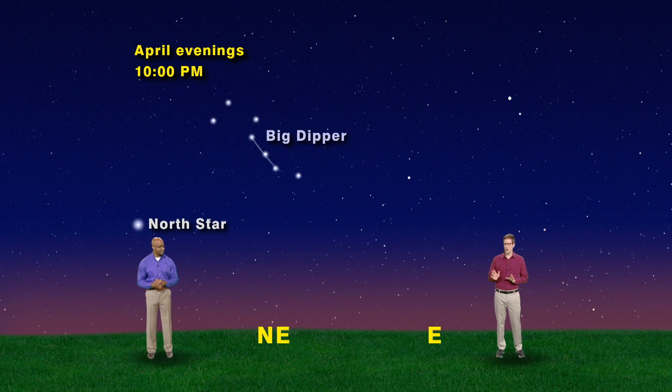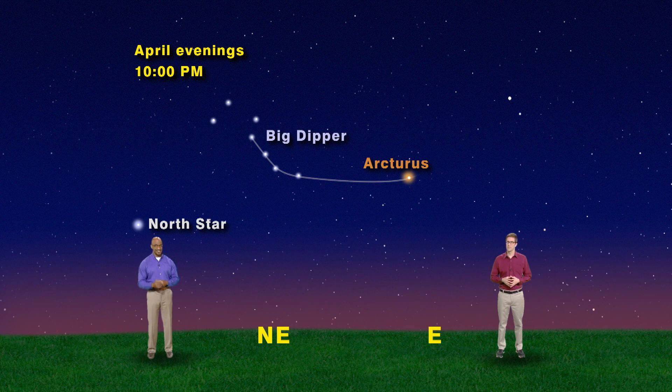Draw an imaginary arc through the handle of the Big Dipper and run it into the bright orange star, Arcturus. Follow the Arc to Arcturus. Then, if you keep going and straighten out the arc, you'll find the bright blue star called Spica. Spike to Spica.